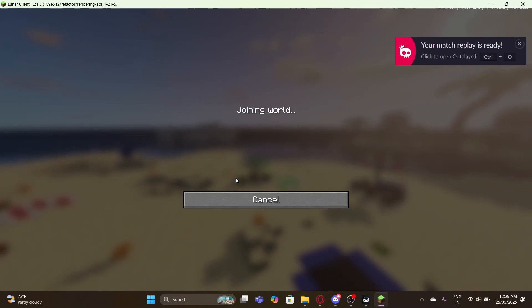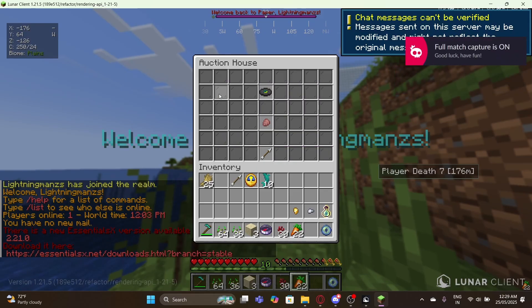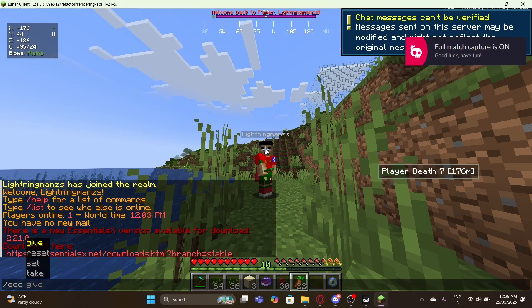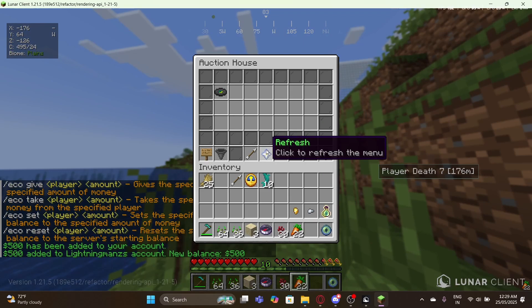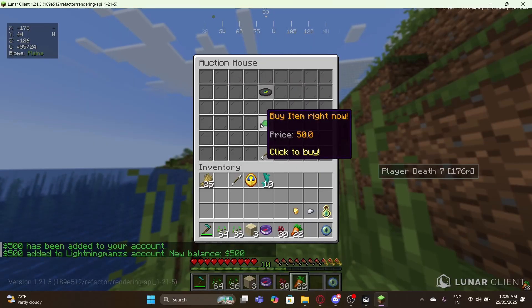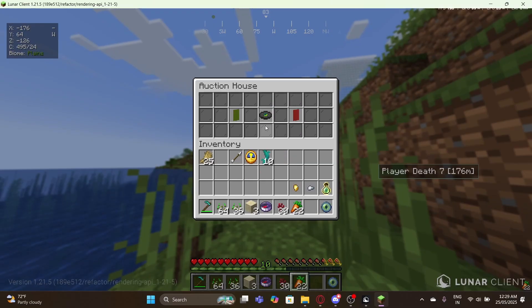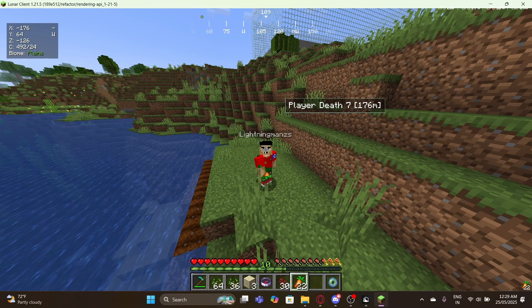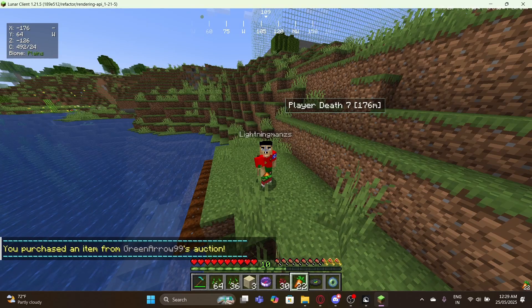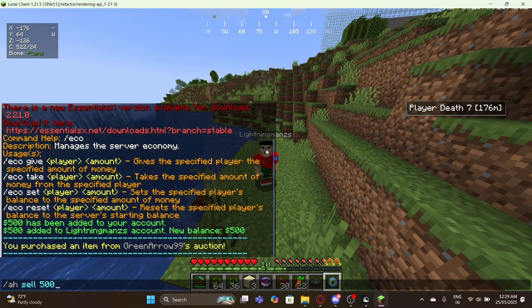I'm on my alt now and if I type /ah, the item is visible here. I can't buy it right now because I don't have the money, but since I have ops I can give myself the required money. Now if I type /ah again and click it, the color has changed to green — that means I can buy it. There's also a confirmation menu. Let's go ahead and buy it — I've received the disk.